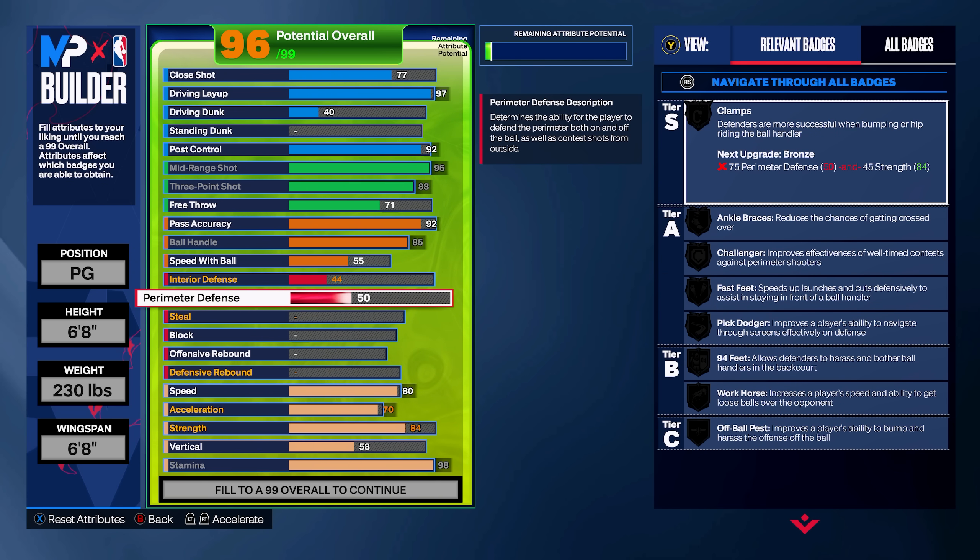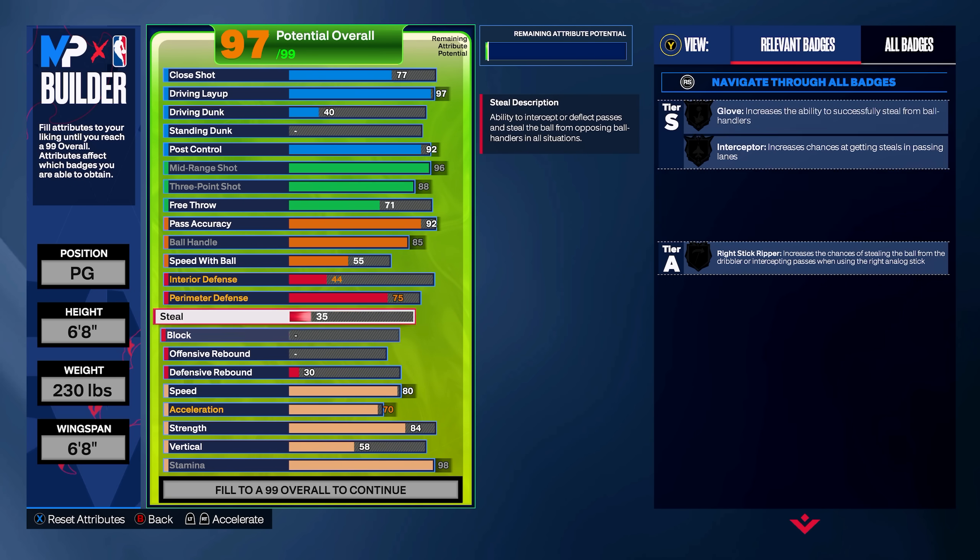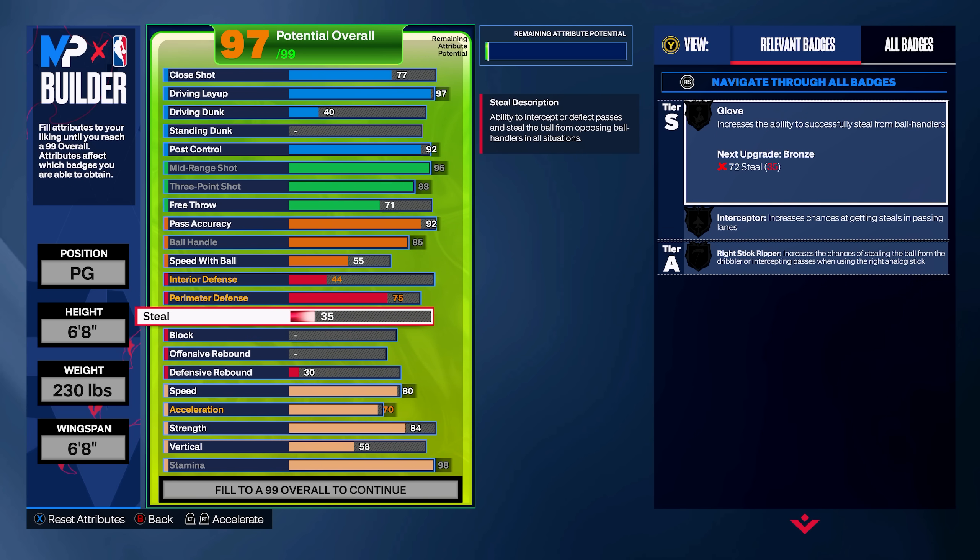Moving on to the defense — we're just going to crank up this perimeter defense to a 75. Get a bunch of defensive badges on bronze, which include Clamps, Challenger, and Fast Feet. Luka isn't an excellent defender, but he does provide a lot of effort on the defensive end, especially in the postseason. So we're going to make sure we have at least a 75 perimeter defense. Steal and block we are not going to really touch because they are very expensive in this game, and I think steal is the type of attribute where if you can't get it all the way up to at least gold Interceptor, it's not worth it. So we're going to leave steal at a 35, same thing for block.